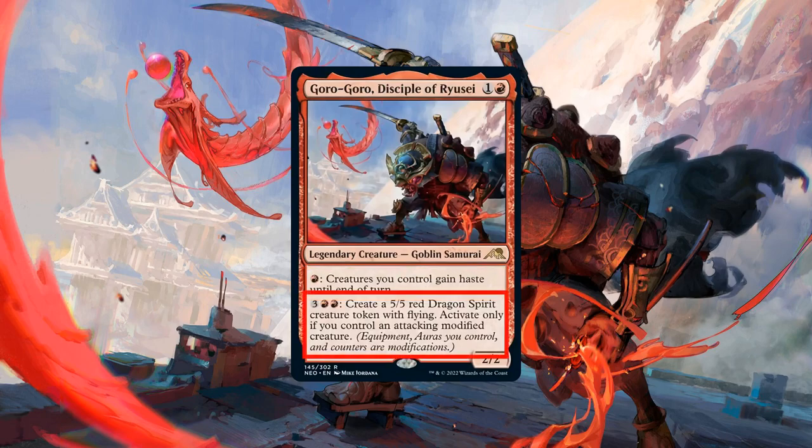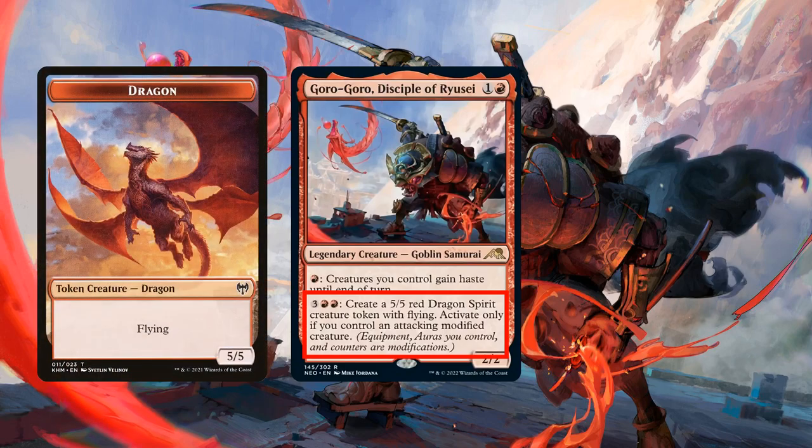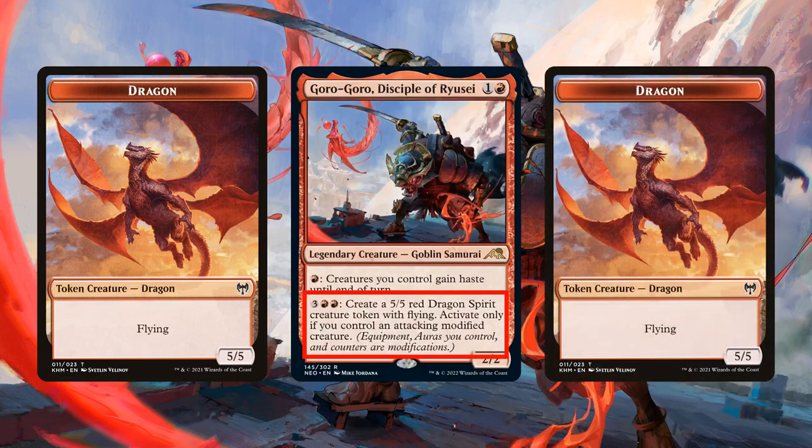His second ability is why we're here, as it enables us to get big evasive bodies on the field turn after turn. There are a few hoops that need to be jumped through, as we do need to have an attacking modified creature and 5 mana open, but once the first token is created we should have no issue modifying it and continuing to swing in to allow our commander to produce even more tokens. This ability isn't limited to once per turn, so if we have an absurd amount of mana in the late game we can activate it multiple times to get even more big evasive bodies on the field.